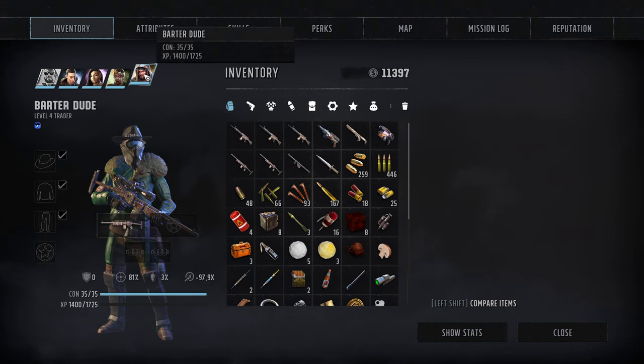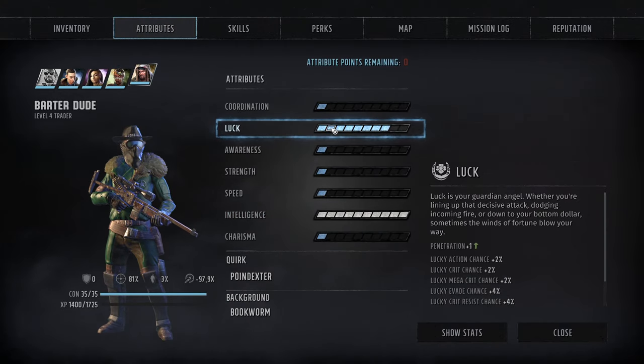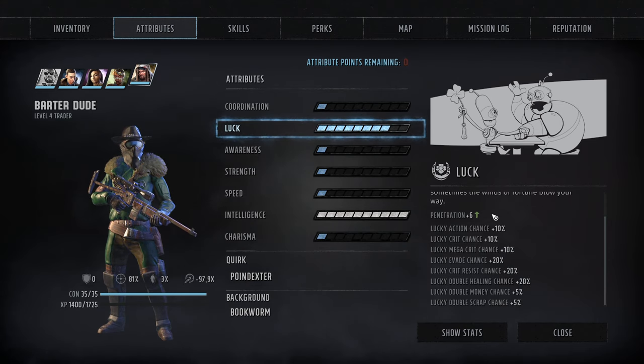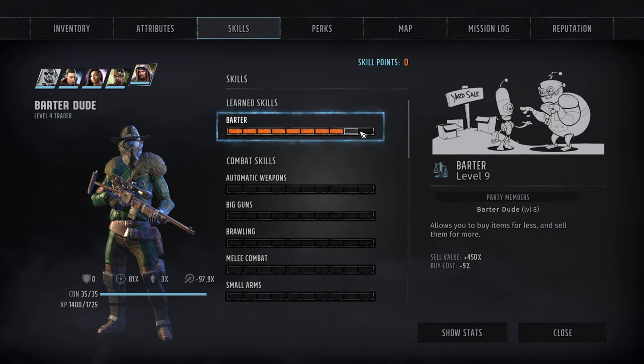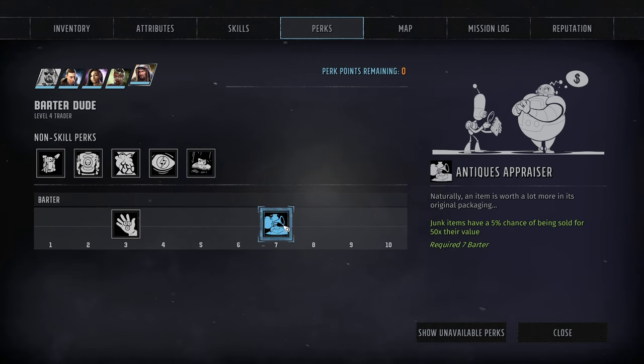Just at your ranger headquarters, create a bartering character. Give him max intelligence, and you can also give him a decent amount of luck — I don't know if it helps but maybe. After that, give him the max amount of barter that you can, get him the perk — Antiques Appraiser.